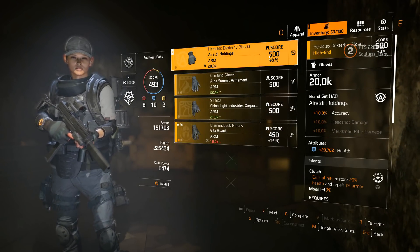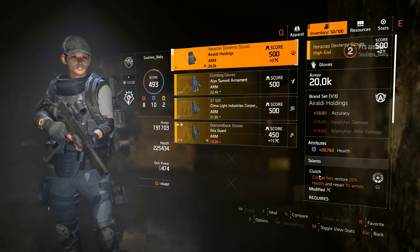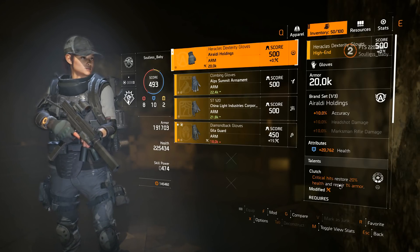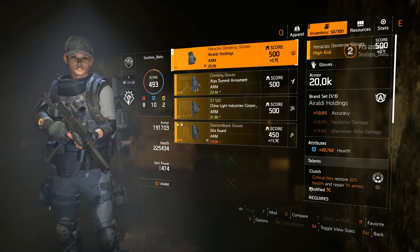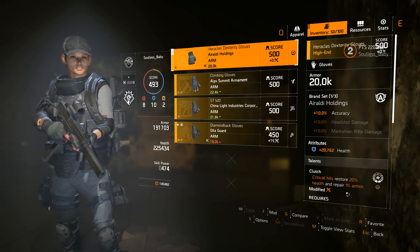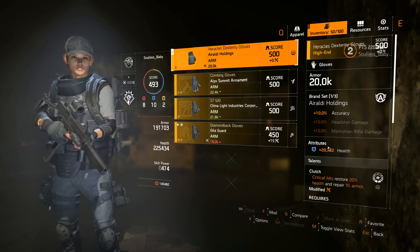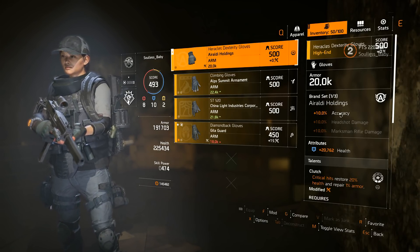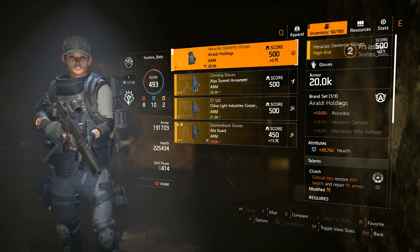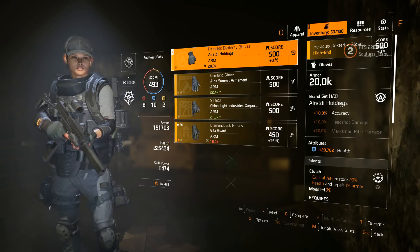The gloves are the pinnacle of this build — if you don't have Clutch, this build isn't working the way you want it to. Critical hits restore 20% health and repair 1 armor. This is what's going to make you borderline invincible as long as you're throwing bullets downrange. Good health roll here, but the brand set isn't great — Arealdi's fine for the Vector in PvP, but Providence is what I'd be going for.